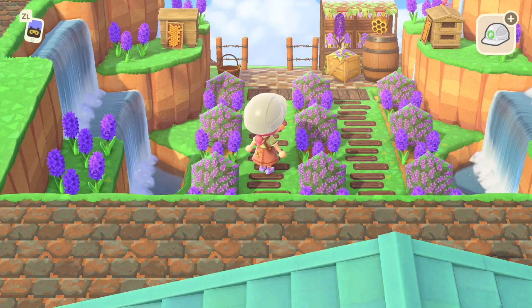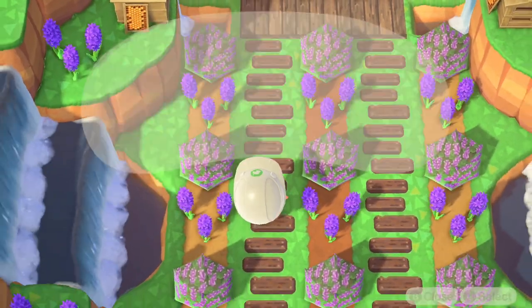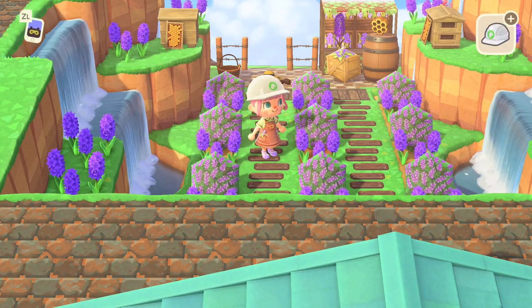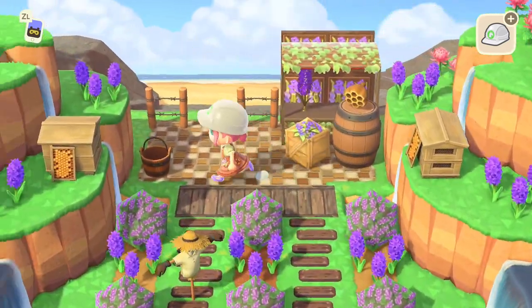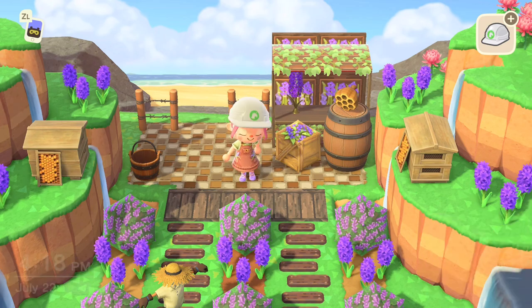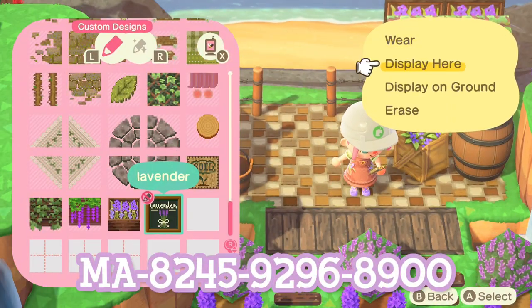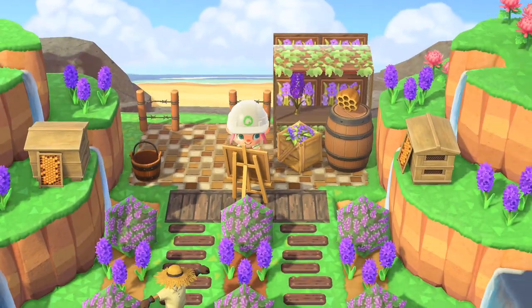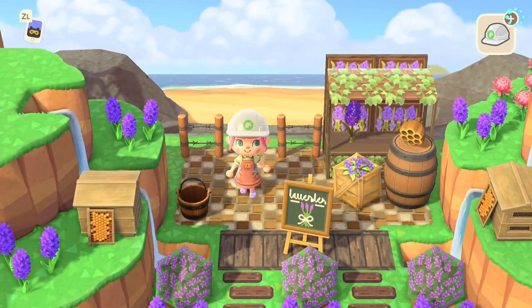One more little detail within the flower field - I was thinking we might need a scarecrow. We don't want birds messing with our flowers anytime soon. Not that we don't love birds, but we don't really want them harming our lavenders. And as one final detail to the shop, I think we should place this little lavender sign right here - we can display it as a painting - giving us a really cute little sign indicating this is indeed our little lavender shop.